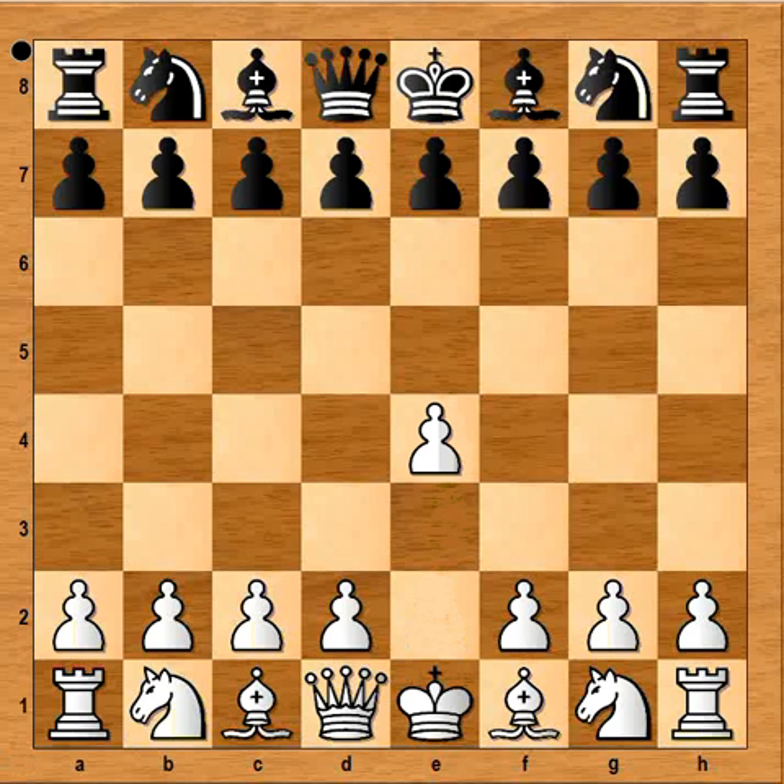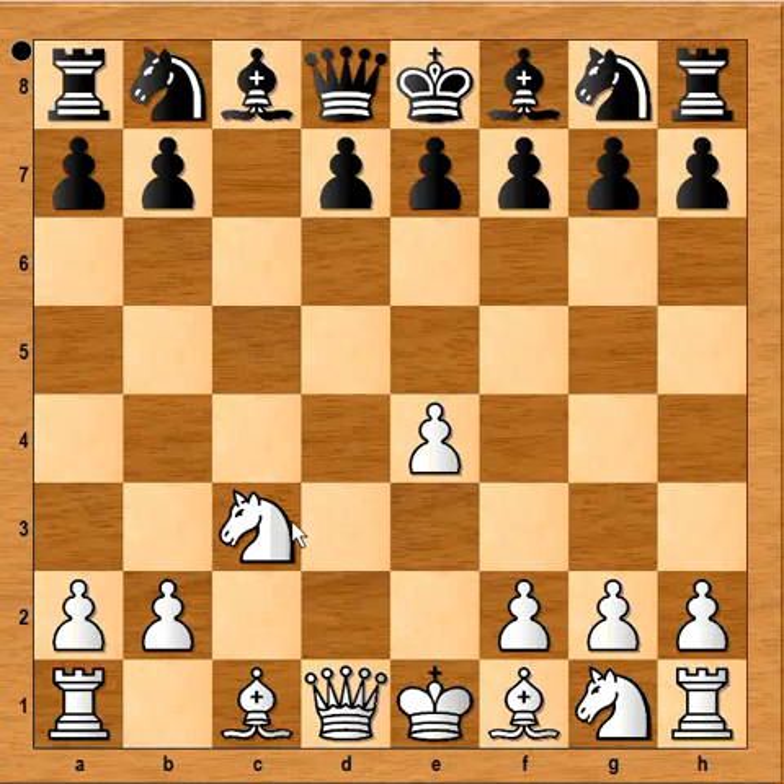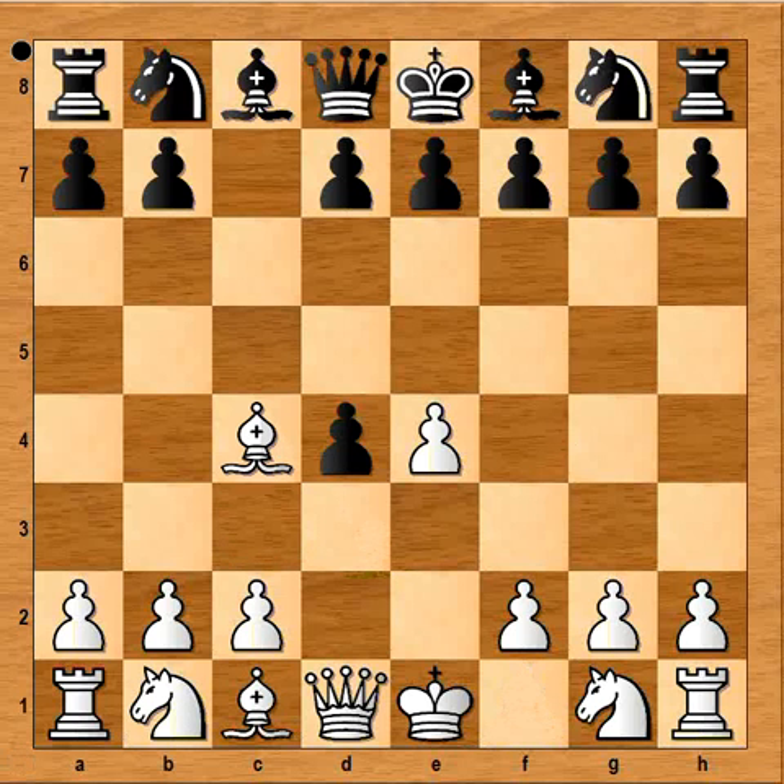Schnitzler had white pieces and he started with e4. Abel played c5 and we have the Sicilian Defense. d4, pawn takes pawn, and Schnitzler played bishop to c4. If c3 had been played, we would have the Smith-Morra Gambit. Bishop to c4 was played. e5, defending the pawn.